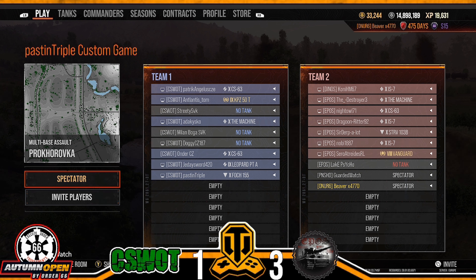Over on EPOS: Coney in the IS7, Destroyer and Machine in what looked like IS7s, Night Owl CS63, Dragoon Ridder in the IS7, Sir Derps coming out with the Strv 103B, Noby IS7, Zero out in the Vanguard. Over on CS What: Patrick in the CS63, Atlantis Tom in the KP, Adak in the Machine, Onder in the CS63, Sword back in — Leopard PTA this time — and Triple with the Fox 155.